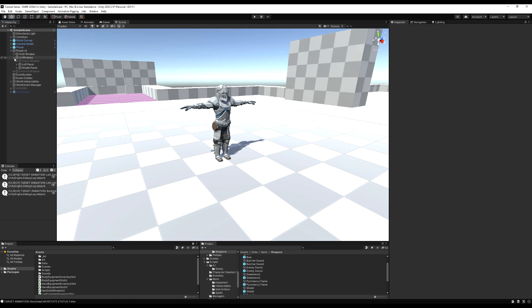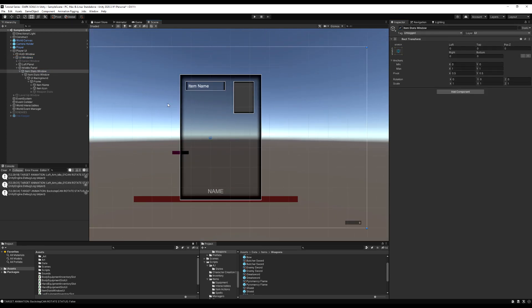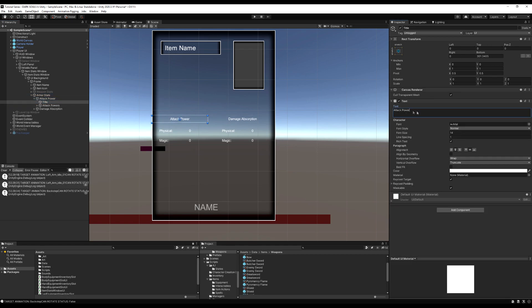We don't actually have resistances yet, but I'm going to put in a numerical value for them anyway and we can incorporate them later on. I'm going to go to the UI window here, go to 2D view, double-click on it and open it up in the scene view. We want to go down and enable the item stats window, then duplicate our weapon stats game object. We already have the organization set up — two columns, left and right side — which is what we're going to need again, but we have to rename some things. We have attack power and damage absorption.